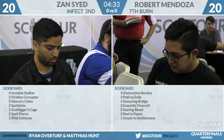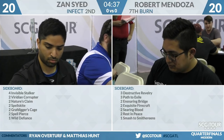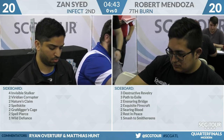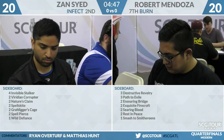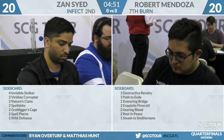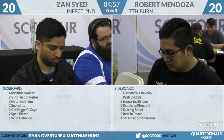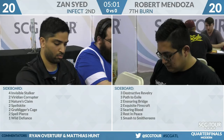I do want the Searing Bloods here. The Revelries make sense — they hit Inkmoth Nexus, and Zan's playing two Eicherclaw Mirrors in addition to the Inkmoth, so they're actually pretty live. I don't think Zan will board out any threats; if anything it would be the Mir. Looking at Zan's sideboard: four Invisible Stalkers, two Viridian Corruptor, two Nature's Claim, two Spellskite, two Grafdigger's Cage, two Spell Pierce, and one Wild Defiance.